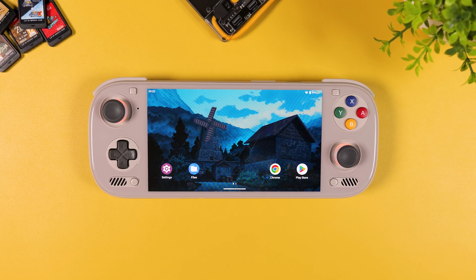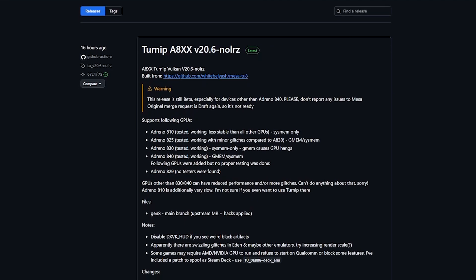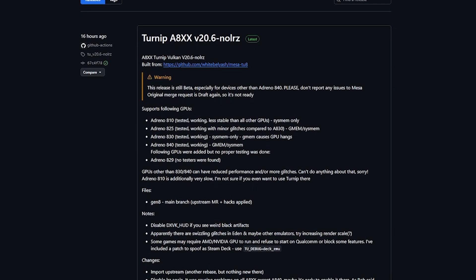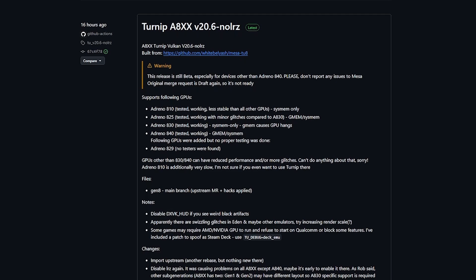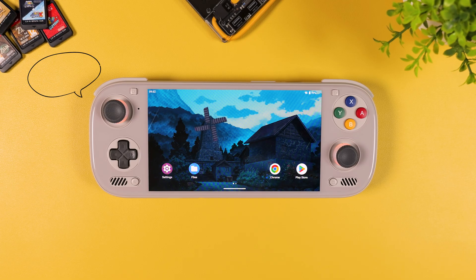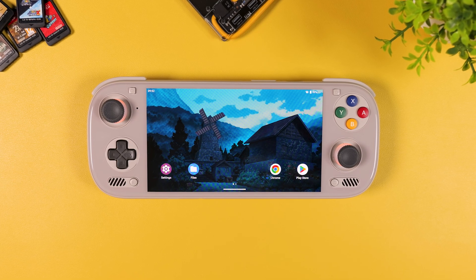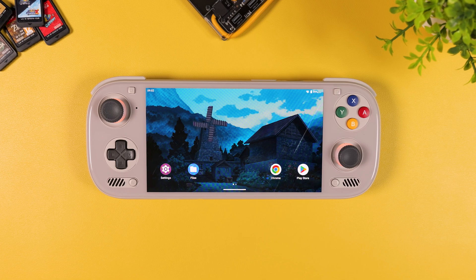Hi everyone, welcome to Tech Cravers and another video. Today we need to talk about something that honestly feels kind of unreal. Because thanks to the new custom GPU drivers for Snapdragon 8 Elite, we're now at a point where Switch emulation on Android is getting dangerously close to 'it just works.' And it's not just Switch — PC emulation performance has taken a massive step forward as well.